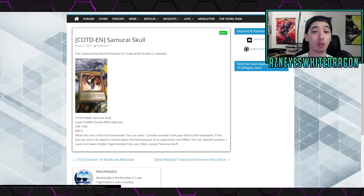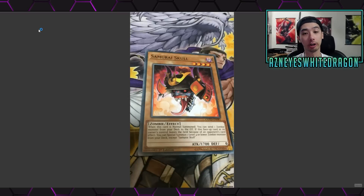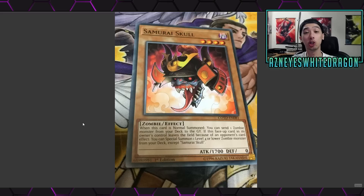The first card I want to go over is the new Samurai Skull monster. Here's what it looks like up close, but we're here for its effect. We can read the effect right here by just zooming in. It's a new dark level 4 and it's got 1700 attack.